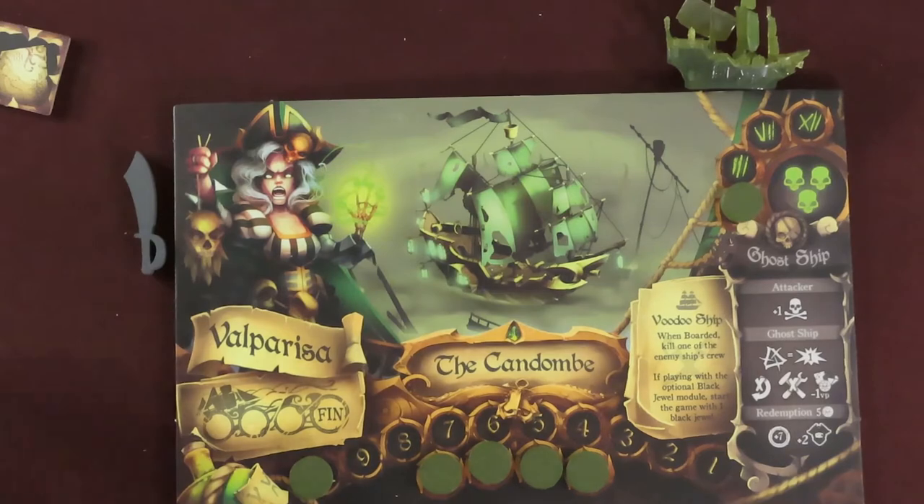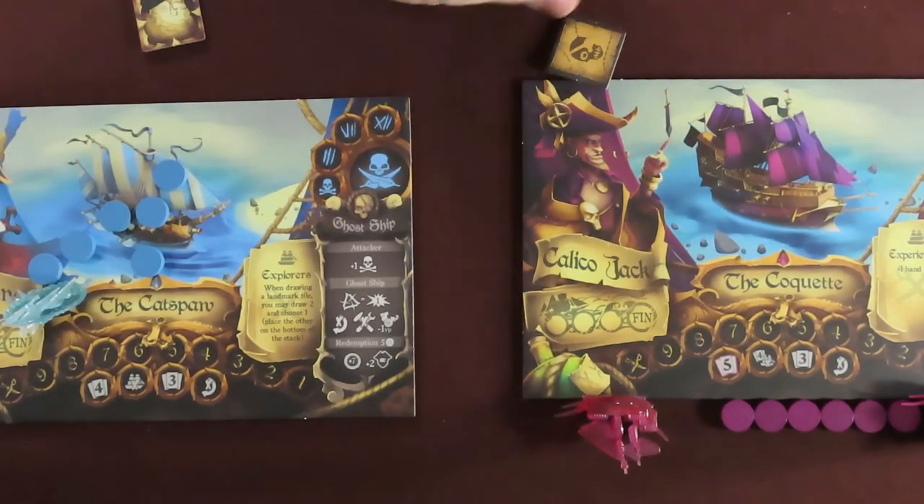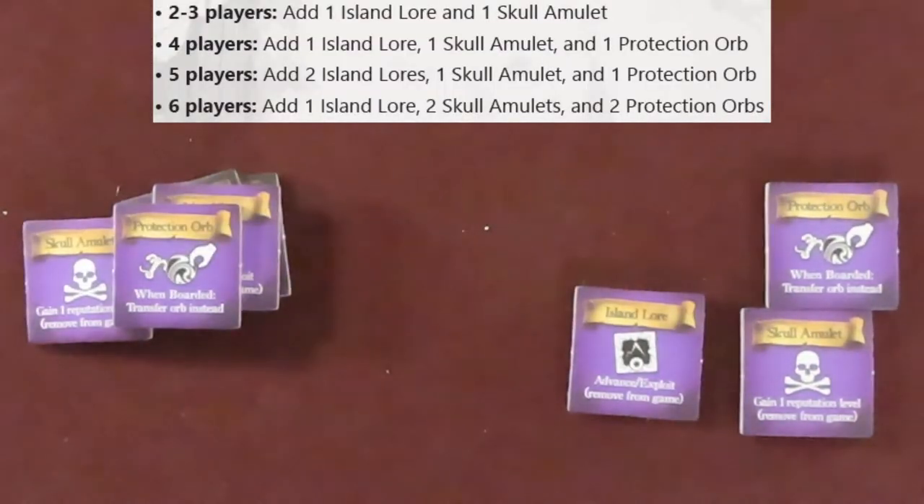From this new stack, each player is dealt 1 random map fragment, which they keep in front of them face up for all players to see. Add special map tiles to the remaining map tile stack based on player count.